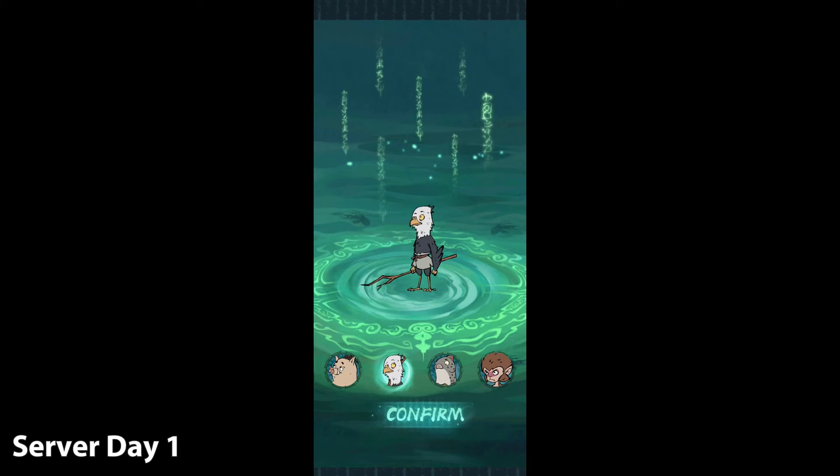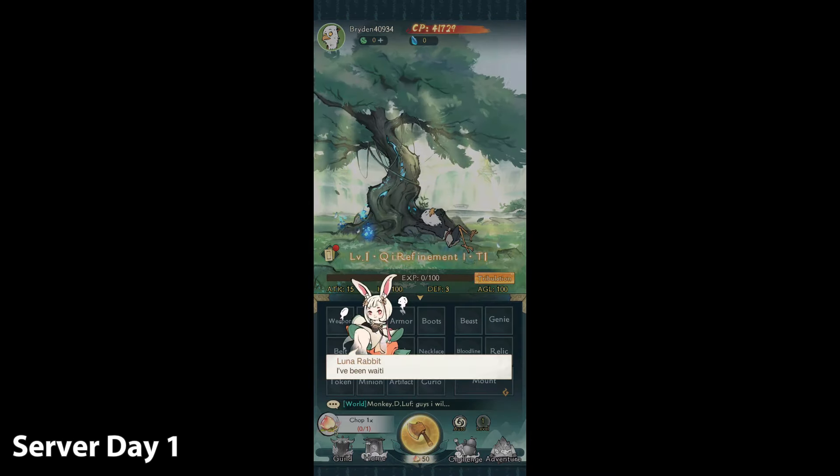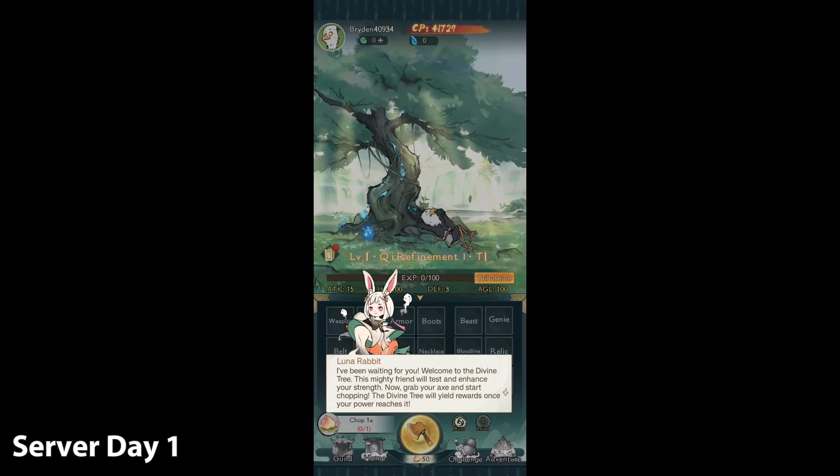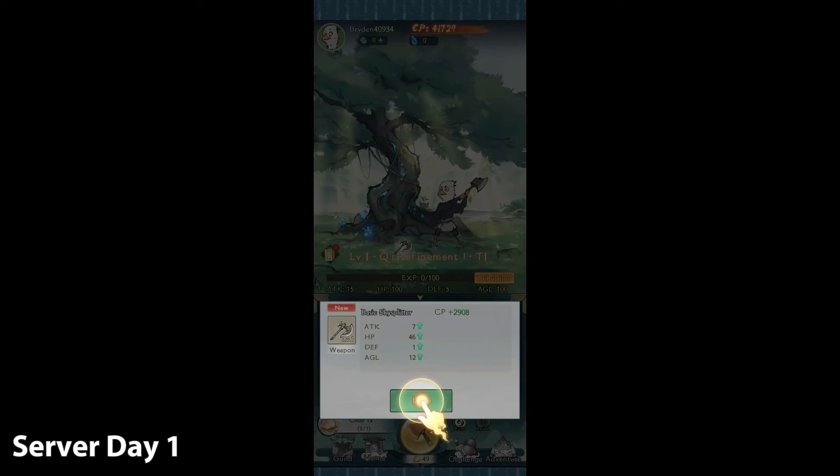You can choose one of these four monsters to help you fight. I choose the bird in this situation. Then there will be this rabbit and she explains some stuff to you. In the beginning, all you have to do is just chop down this tree — each chop costs one peach.